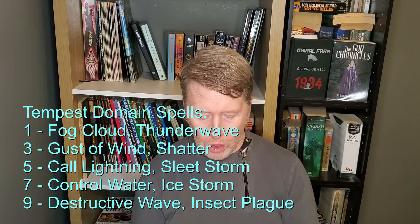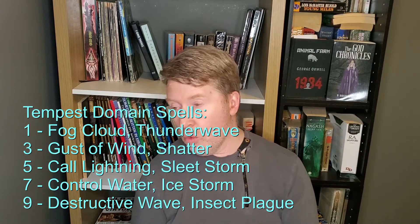At level seven we get Control Water and Ice Storm. Control Water has some useful effects — I feel like it's a three-and-a-half level spell, a little too good for third level and not quite good enough for fourth. The flood effect and whirlpool effect can both be pretty handy depending on the circumstances. It's one of those spells I almost never see cast in a campaign, but when it is, it's usually very effective. Ice Storm gets a bit of damage and adds some battlefield control as well. Not bad.